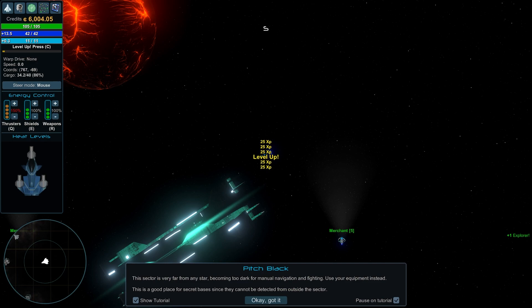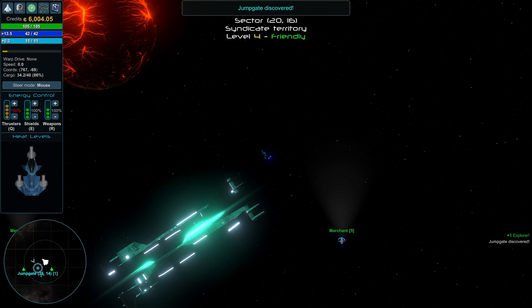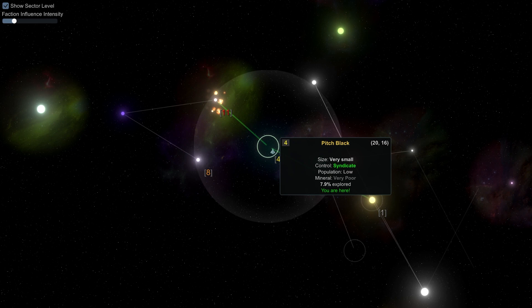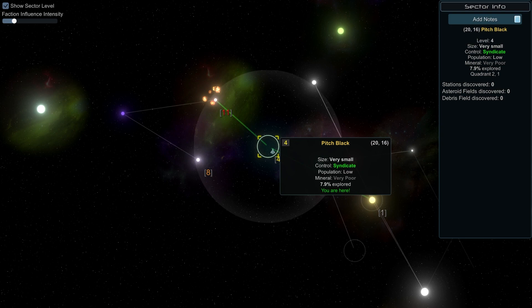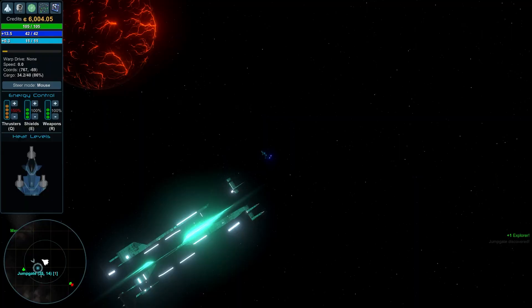Pitch black! This sector is very far from any star, making it too dark for manual navigation and fighting — use your equipment instead. It's a good place for secret bases since they can't be detected from outside the sector. We came from here and now we're up here — and there looks like there's a war up here. The previous sector was very small, independent control, minerals very poor, 100% explored. This new one is also mineral-poor but controlled by the Syndicate.